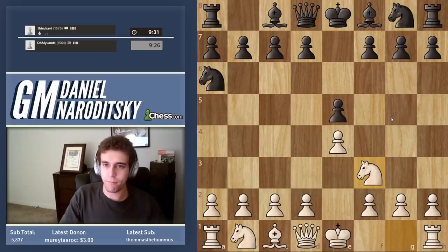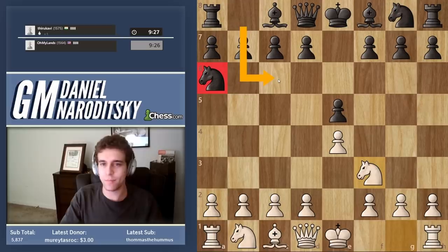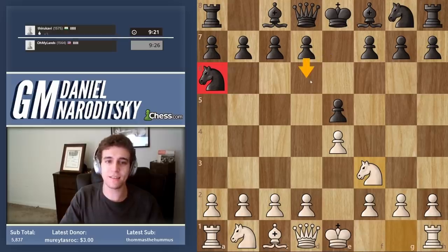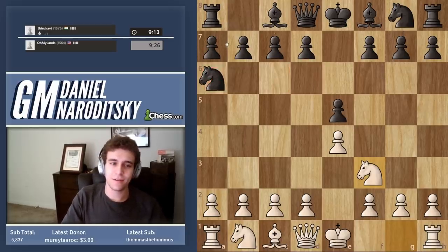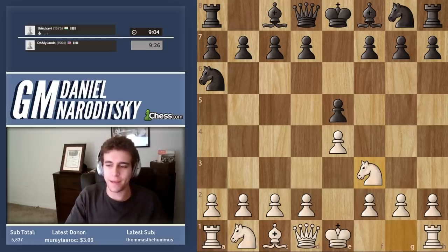We begin with knight to f3, just developing our knight. Because we sacked a bishop, he can't go knight c6, so maybe that'll fluster him and make it harder for him to orient himself. D6 is good here — a Philidor up a piece is a little bit better than a Philidor which is not down a piece. He says 'any mistake?' — I can't talk on this account, so I'll just let him speculate.